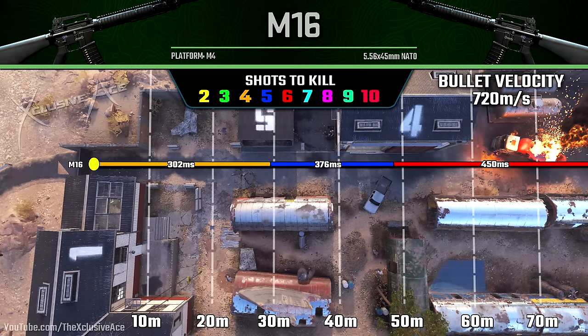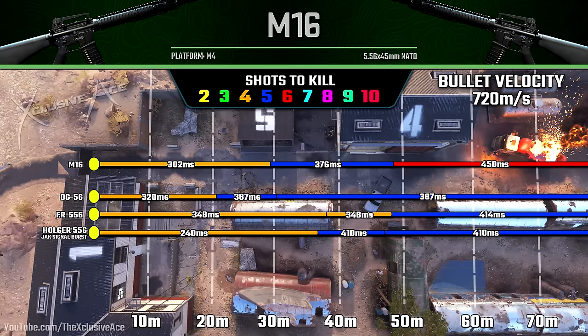As for our ranges, our maximum damage range extends out to 29.5 meters, which compared to the DG56 is a really big improvement to our 4-shot kill potential. However, it doesn't quite match up to the FR556, but when we look at the time to kill potential it's noticeably faster within this 4-shot kill range. I also decided to throw in the Holger 556 Jack Signal Burst just to be thorough — though it is different because it's a 4-burst assault rifle, so it can get a really good 1-burst kill TTK. However, it can be pretty tricky to get that 1-burst kill, so that 240 milliseconds figure may be a little deceiving. A downside with the M16 is that at longer ranges we do drop off to a 6-shot kill, which none of these other burst rifles will do, so if you are trying to challenge extreme long-range gunfights you're better off with the DG56 or the FR556.